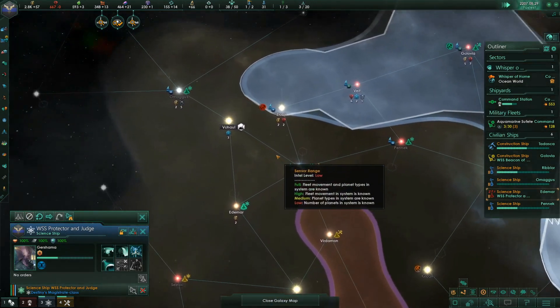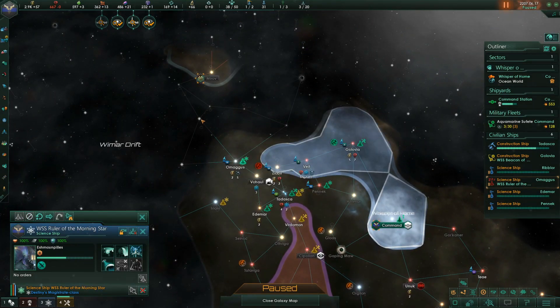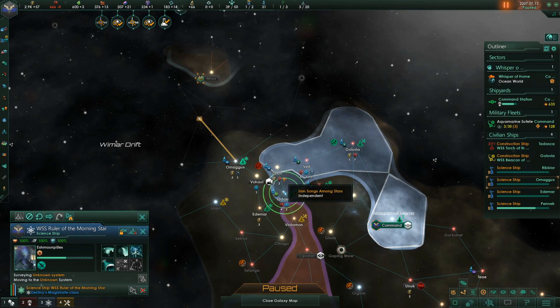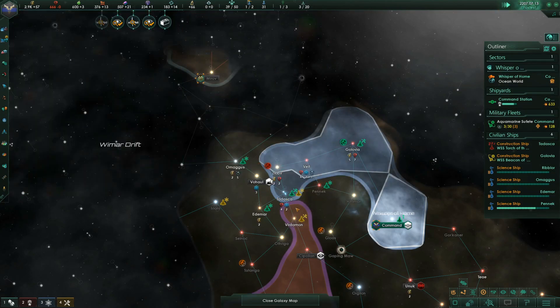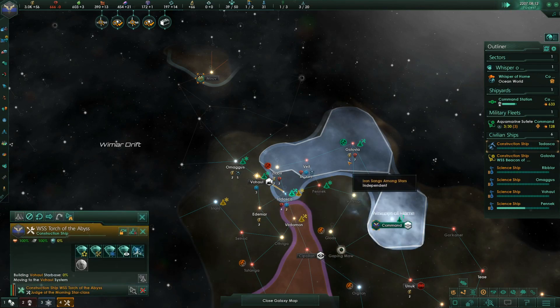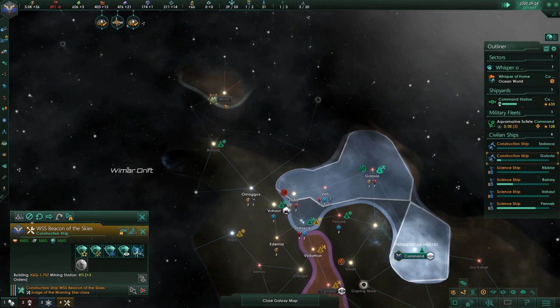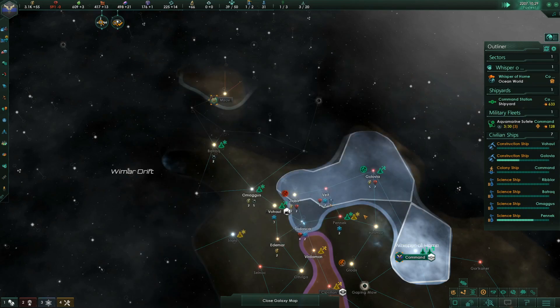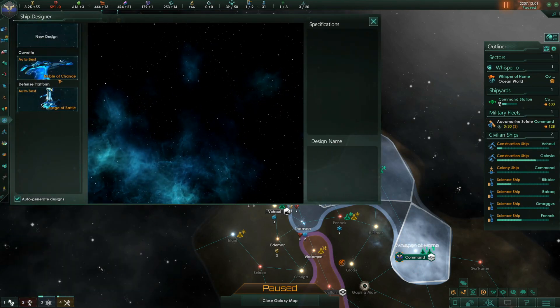That system isn't worth grabbing. Go that way. We've got coil guns, hangers — yes, give me hangar bays. If we can box these guys in we're laughing. What is our ship template — is it the one I want?